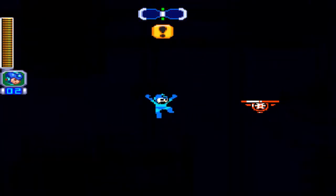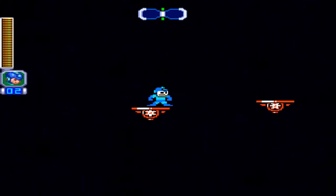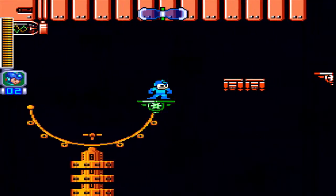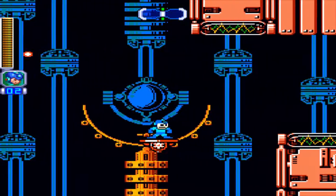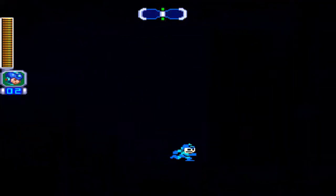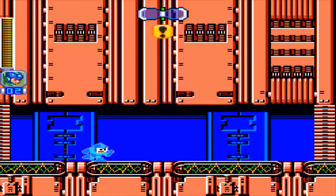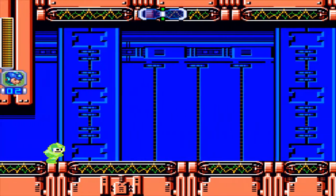This is where the level gets ridiculous. I hate this section — this section sucks. You can barely see, there's tight jumps, and there's enemies flying in the corners. They shoot projectiles that stay on the screen. The red ones are the ones that stop the lights, the green ones are the ones that bring them back on. Hilariously, if you go into the boss room with the lights off, they do go back on when you go through, which I do like. Because you kind of need to see what you're doing to fight the boss.